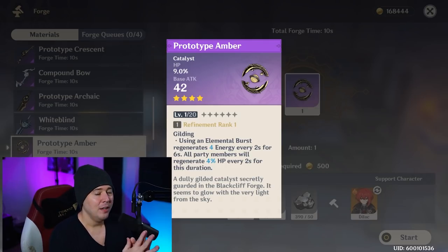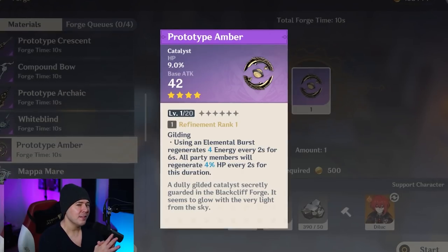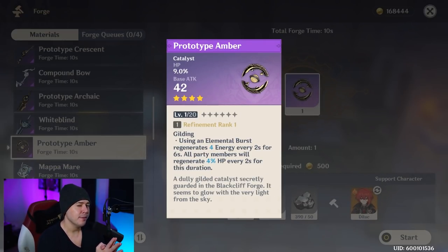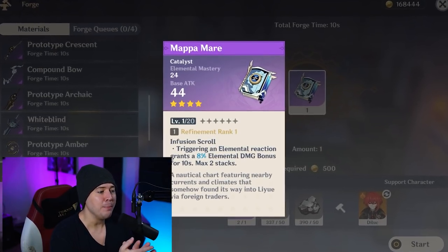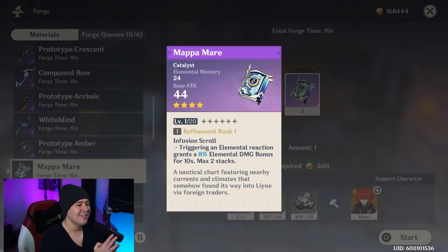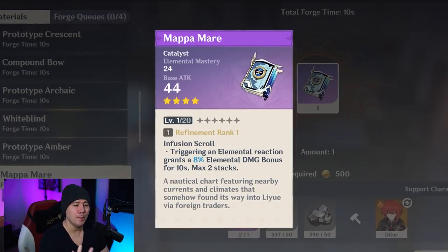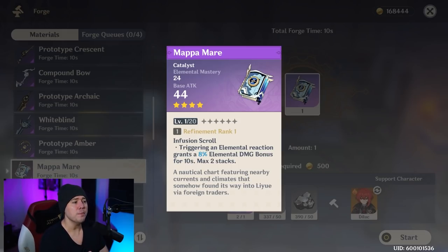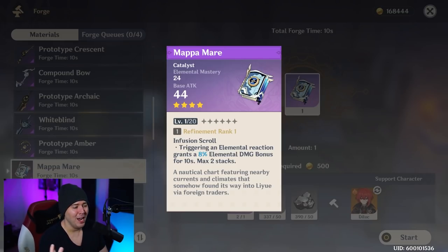Now for crafted catalysts. One HP-scaling catalyst is going to stand the test of time - not many characters use it now, but it enhances HP-scaling heals and possibly damage, and using your elemental burst regenerates energy and HP for the whole party. The Mappa Mare is the other option - elemental mastery and high base attack, granting 8% elemental damage bonus for 10 seconds after triggering a reaction. It's similar to the Iron Sting. A lot of people use it on Sucrose without Sacrificial Fragments, but if you have Sacrificial Fragments, use that on Sucrose instead.